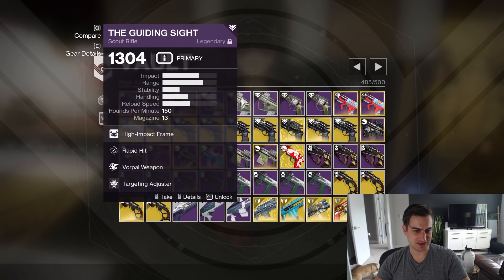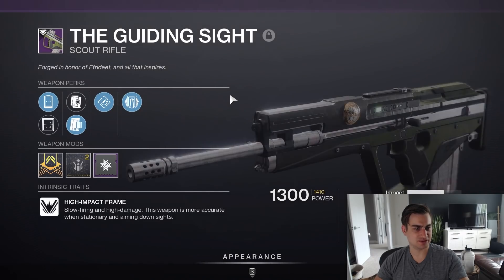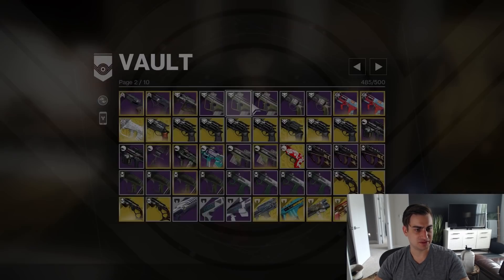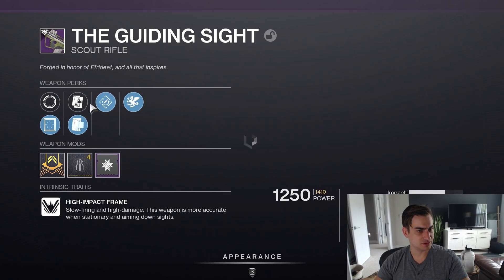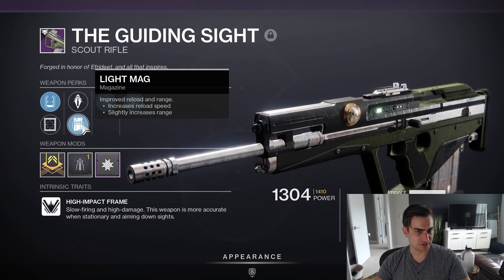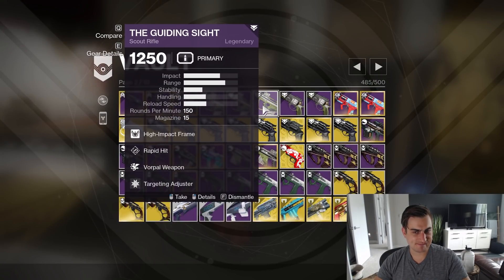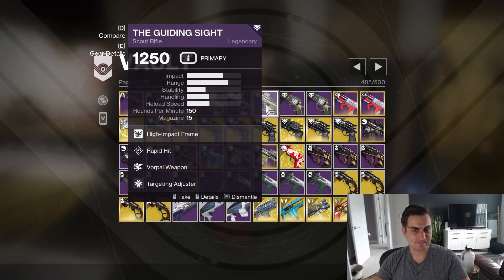Guiding Sight — all right, I have three Guiding Sights. These are just duplicates. What does this have? LA Appended... wait, that's the same one. Nope. And then Armor Piercing Light Mag.